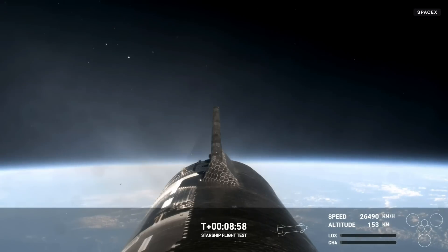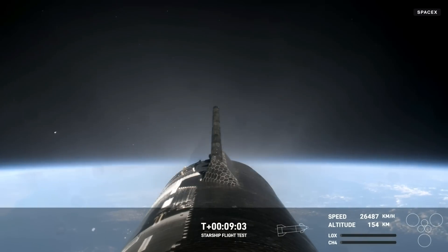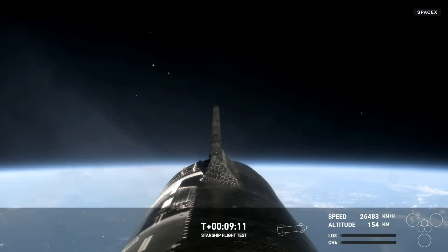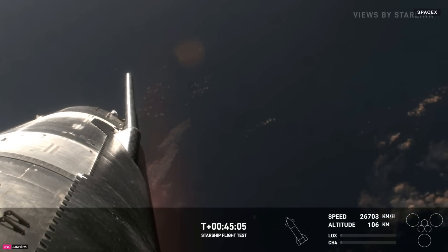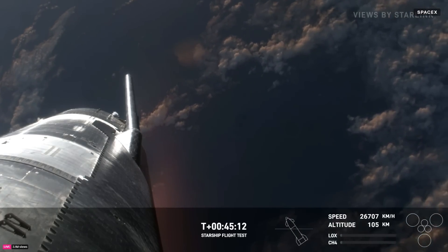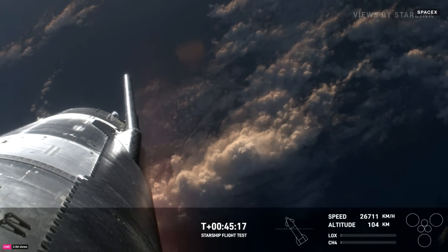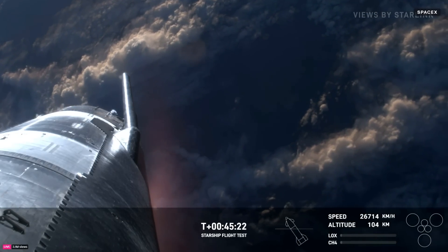Amazing views once again from Starship. We have our second Starship in space — these live views being brought to us by Starlink, which is onboard the ship. What an incredible view. We've got another ship in space. Right now we're getting closer to reentry — we're going to be moving at hypersonic speeds, more than five times the speed of sound. We're going to see that plasma start to build. As you can see with that view on your screen, high-def brought to us by Starlink, we can see the plasma beginning to build as the ship is getting closer to the Earth's atmosphere.